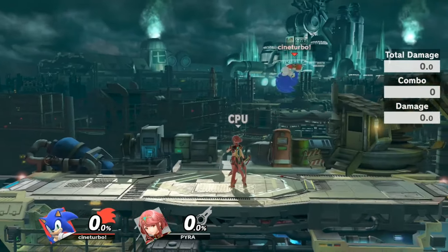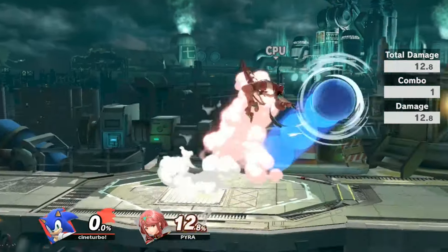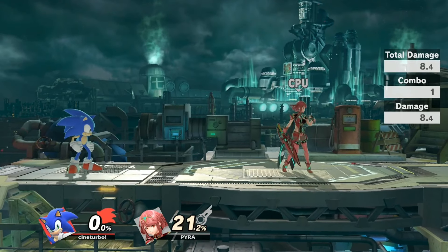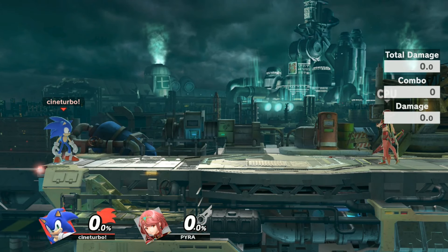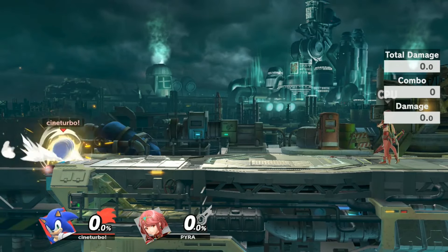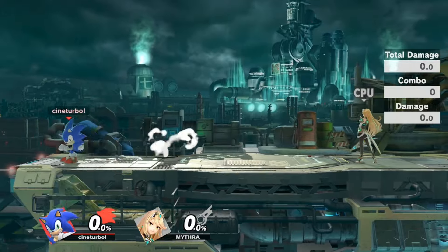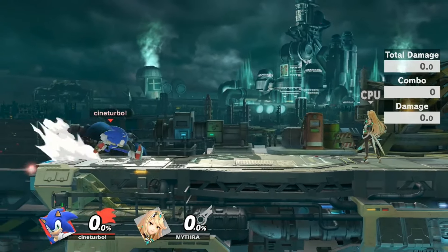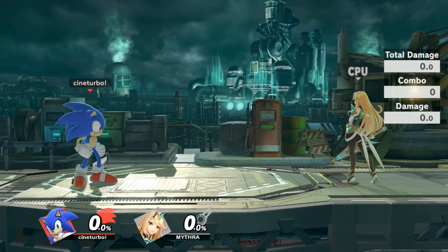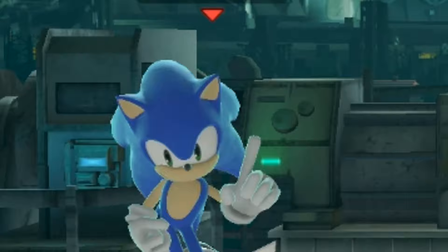Sonic has the tools to be campy due to being not only the fastest character in the game but also carrying one of the safest moves in the game, which is Spin Dash. Spin Dash is really good — it can go into other moves, it racks up damage, and it's really hard to challenge for most characters. The playstyle is to make your opponent make a mistake while approaching, then punish them. It's a game of cat and mouse, and if you mess up, Sonic catches you and racks up damage — and probably takes your stock.